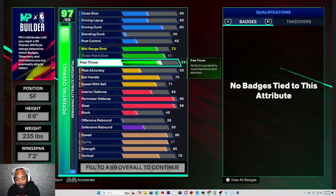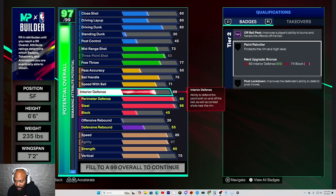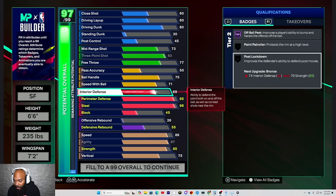Let me go with that interior defense. Put it up until you get a paint patroller at 69. And I need a 74 block. Go down to post lockdown. I need a 74 interior — go ahead and give me a 74 interior, please. Real shit, y'all going to make builds tomorrow when the game comes out with no pass accuracy and be mad about the passing lanes and complain to 2K when y'all don't have pass accuracy. I'm seeing the passes — I'm letting y'all know right now. Do not make a build without pass accuracy.